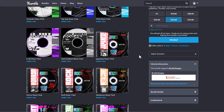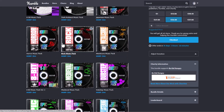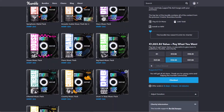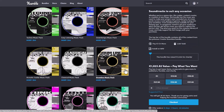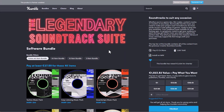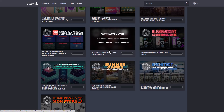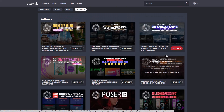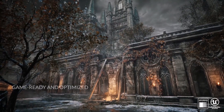Whether you're looking for a Hip Hop Music Pack, Japanese Music Pack, Rock, Horror, Medieval, or Dubstep — all of these are right here, available for an extremely subsidized amount. This is something I believe a lot of game developers, artists, and creators will love. If any of these bundles interest you, links are in the description, so do check it out.